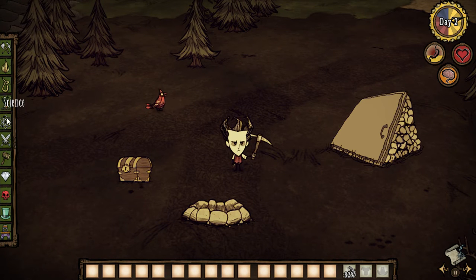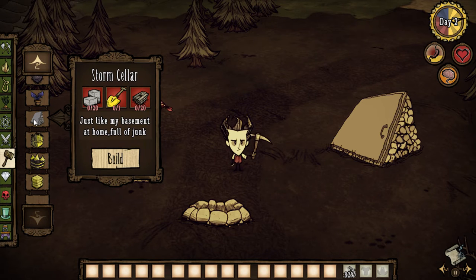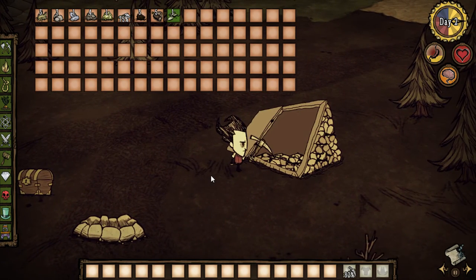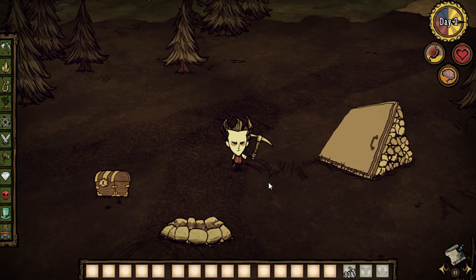Under structures, there it is right there — Storm Cellar, just like my basement at home full of junk. It costs 20 cut stone, a regal shovel, and some wooden flooring. It's really steep because it's a huge chest, but it's really awesome and really fun. Thanks for checking it out guys, make sure to check out that mod — lots of fun. Please like, favorite, and subscribe. We'll see you next time, bye!